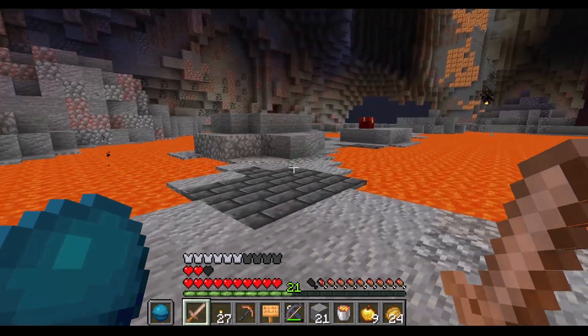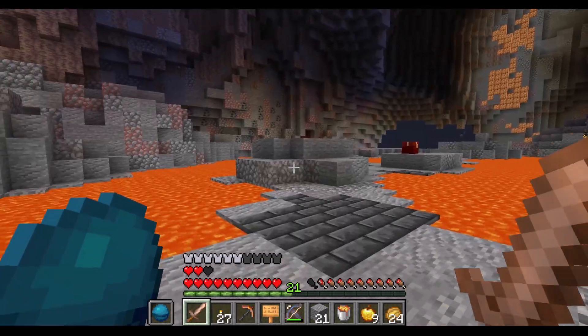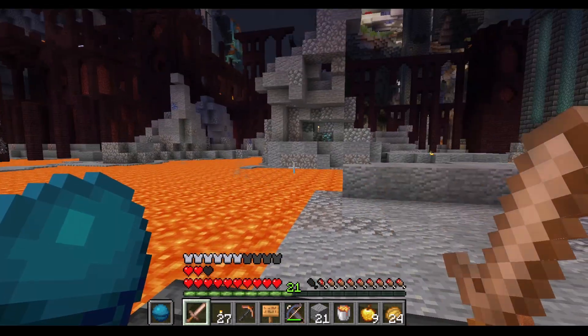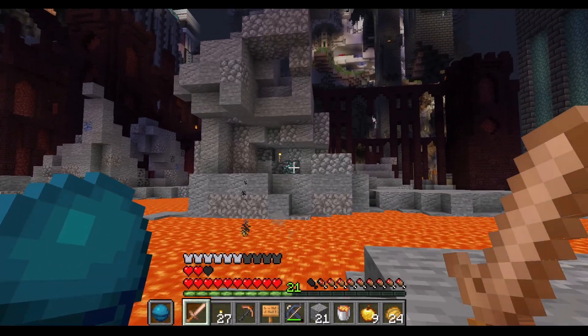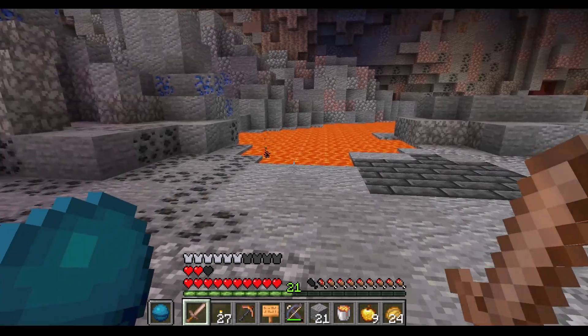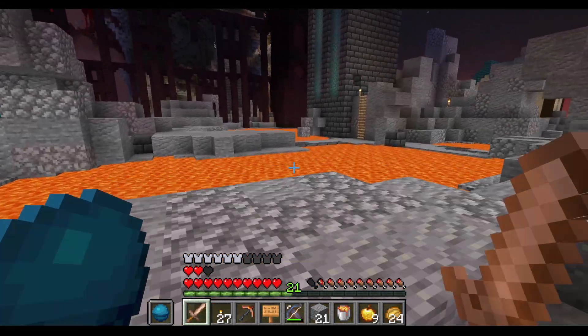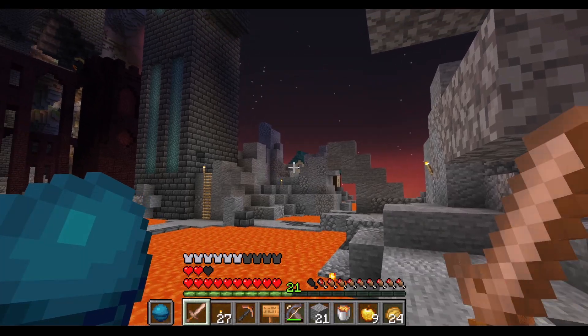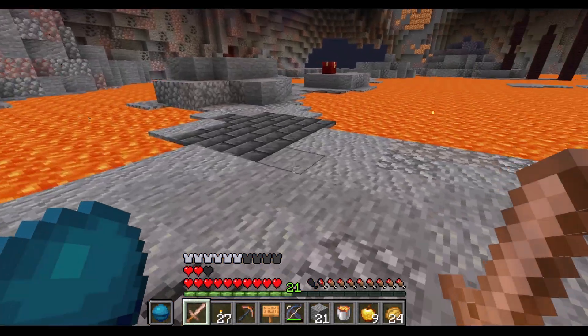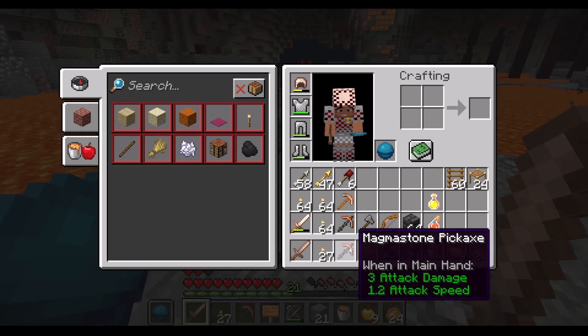So many things happened off camera. I came back here to collect some coal and some iron. I ran into that block of diamond ore over there. Something else that happened: remember when we visited the house, there was a recipe for a peacaxe — the magma stone pickaxe.